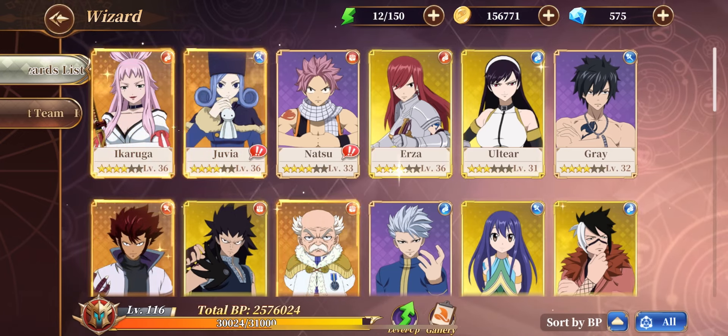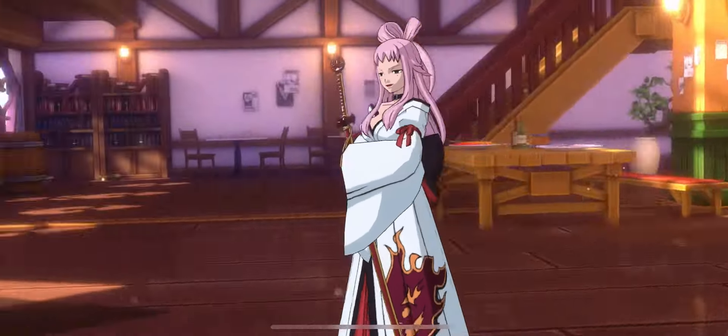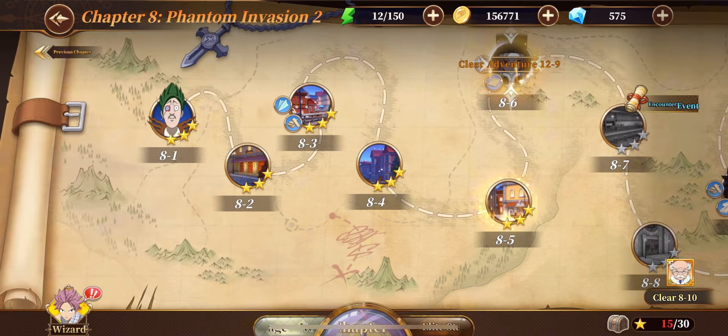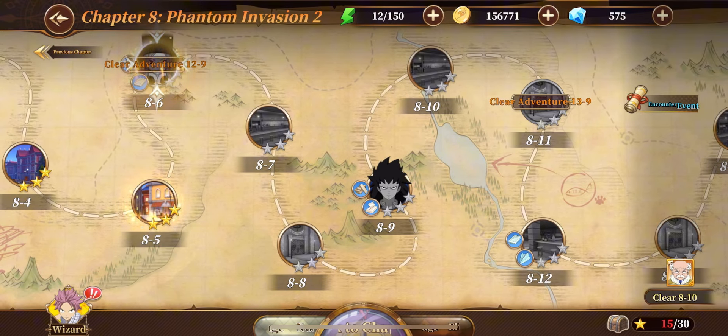His passive, the Fire Dragon's Brilliant Flame, allows Natsu to stack 3 stacks of the Fire Dragon's Brilliant Flame when he attacks — basic attacks or anything like that — and he will apply the Fire Dragon's Brilliant Flame, giving him 3 stacks. My Natsu is at 135,000 battle power, which is my third strongest character in my collection so far.